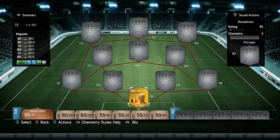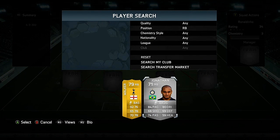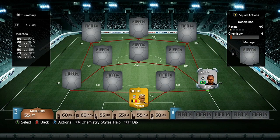Mignolet is of course a Belgian goalkeeper in the Barclays Premier League for Liverpool. For our right back we have our only silver player of the squad — Jonathan for Inter Milan, a silver-rated player who was actually pretty impressive.